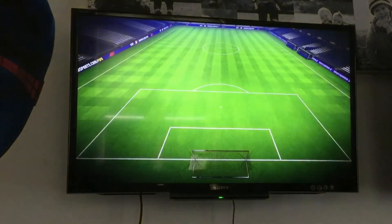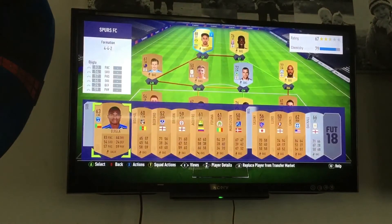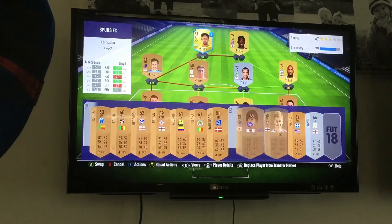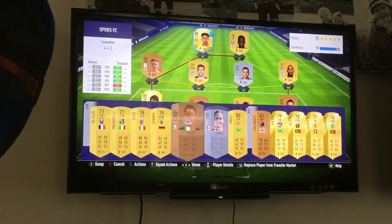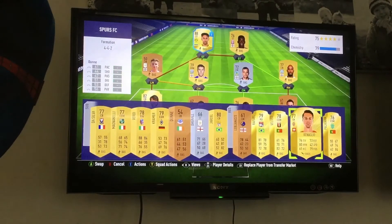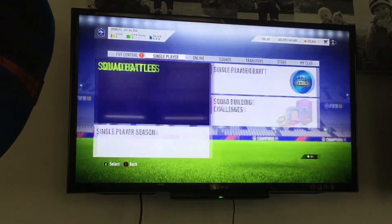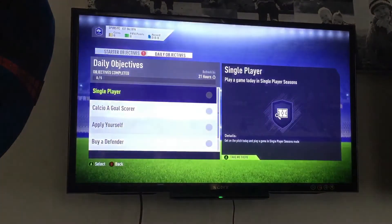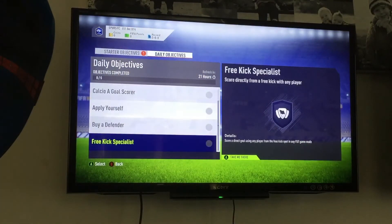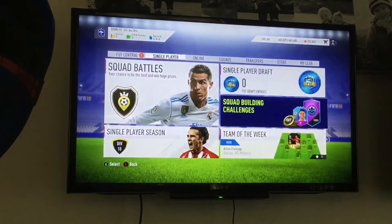All right guys, so this is my team. It's not great. I've got Obamayoung up front. I've got 79 chemistry. I'm going to swap some guys around and get some golds in. I'll be back when I'm done. This is what we're dealing with. I'm going to try this guy out. I don't really know what I'm going to do now. I'm going to have a look at the daily objectives and see what we've got — single player game today. Let me look at the transfer market and squad building challenges.